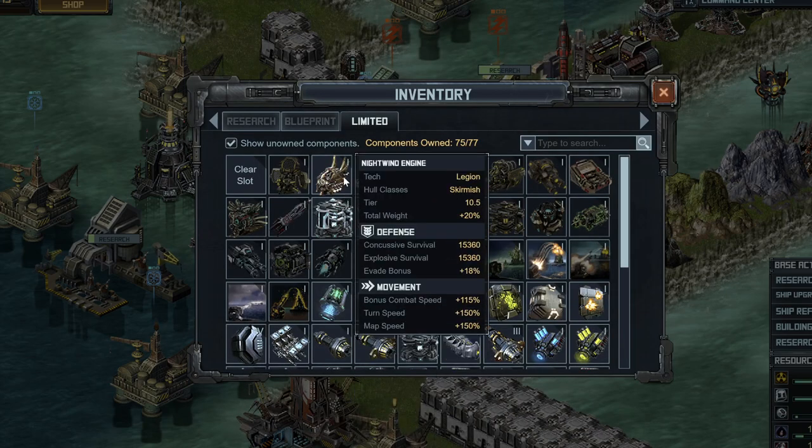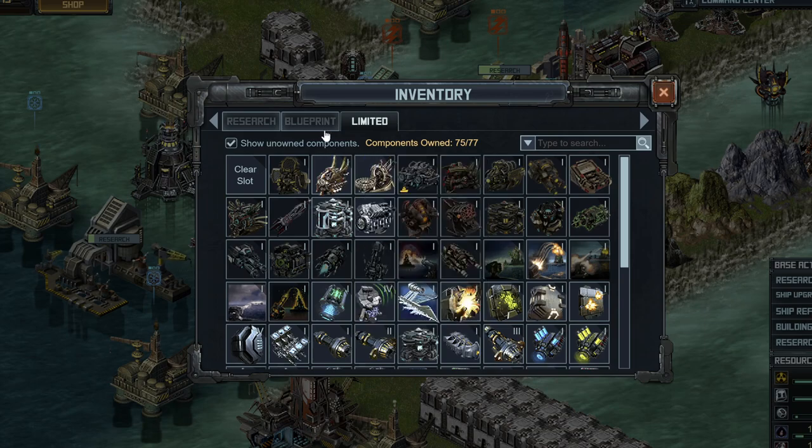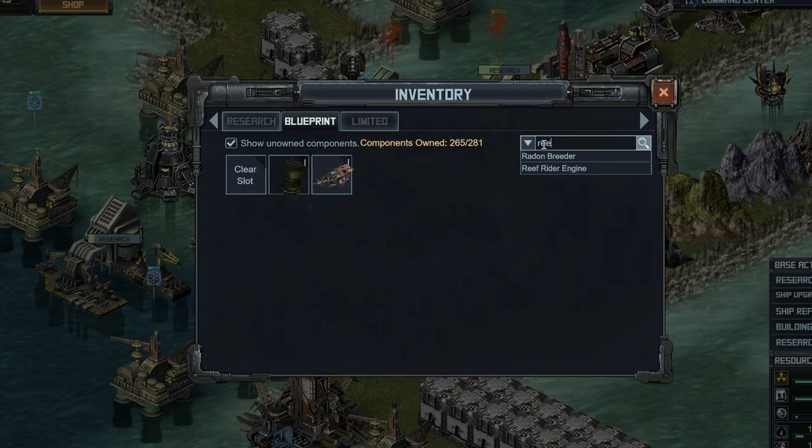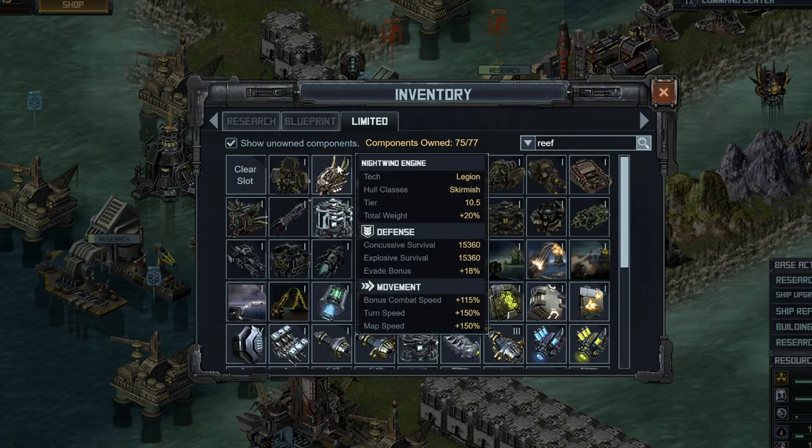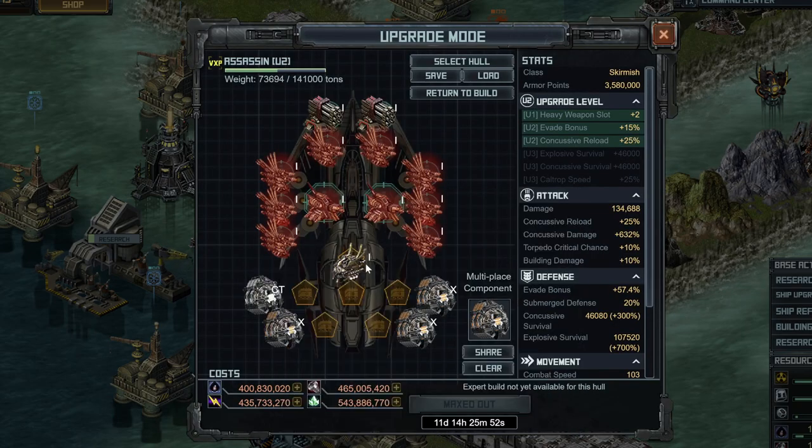Specials for the most part are pretty straightforward. The Nightwind engine is the best one to go, so make sure you match combat speed on the fleet. There is an argument to use the old Reefrider engine, which does give you concussive damage if you're looking for that, although it is significantly slower than the Nightwind engine by 15%. Throw that on there and make sure all your ships have the same one.